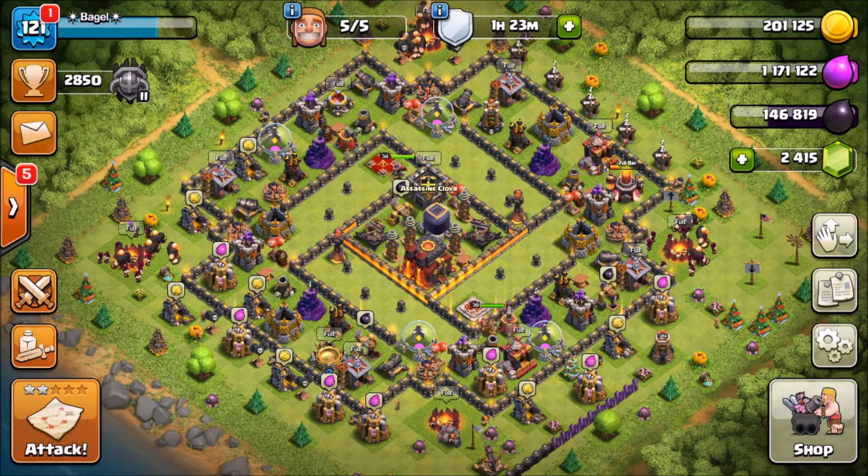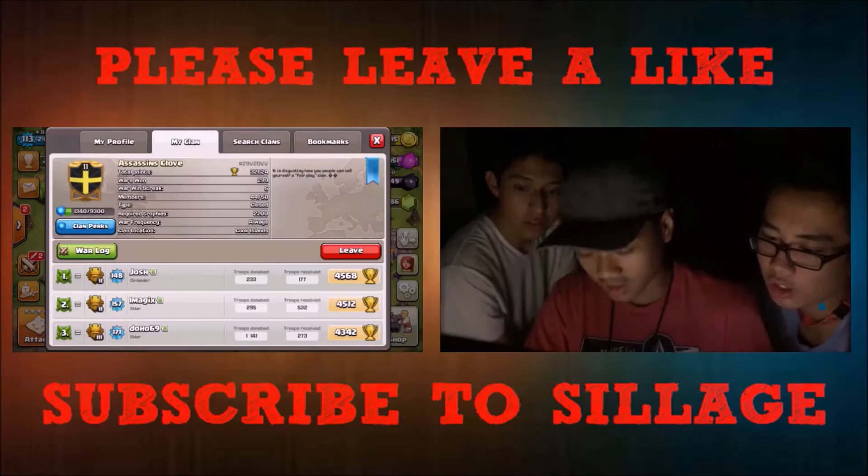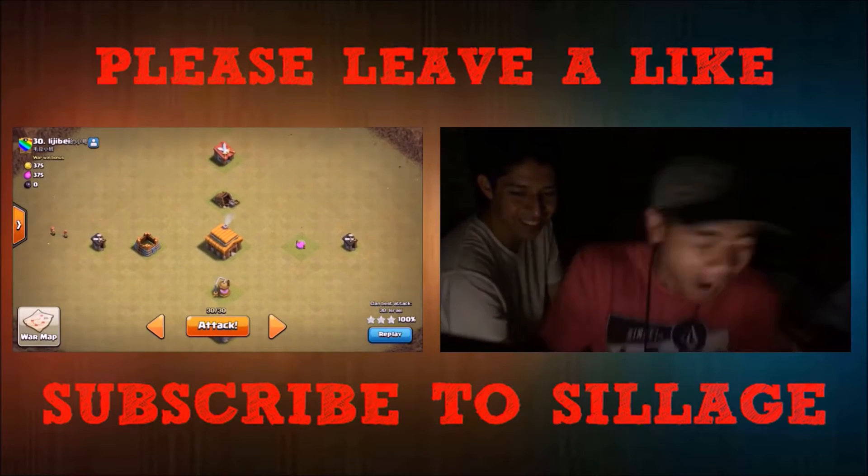You might be able to 3-star with this attack, but that's not the goal. The goal is to get all the loot. Use your spells — use your Rage Spells for your Queen, keep her alive. Don't hesitate on using your Rage Spells. Anyway guys, thanks for watching. This is Siddish and I'll see you guys next time.